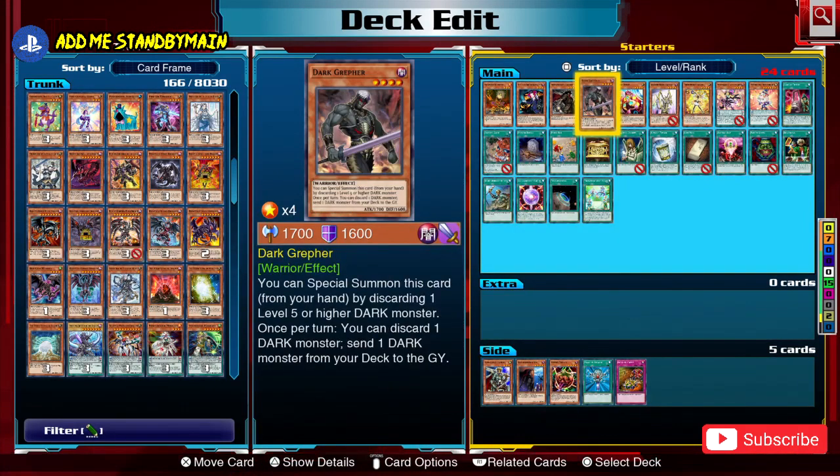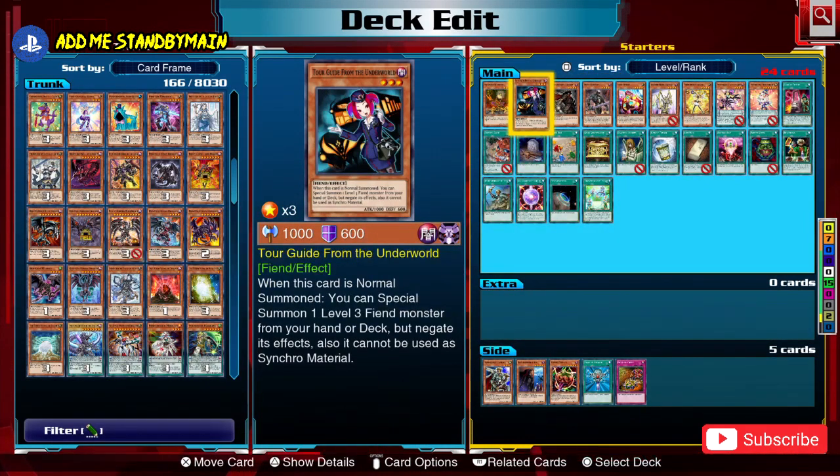Before we move off starters, I want to quickly talk about normal summons. Ideally when building your deck, you don't want more than 5 dedicated normal summons. No matter how many cards or starters you have, you still only get access to 1 normal summon per turn due to game mechanics. If you draw too many normal summons, you can only use one — the others will just sit there as bricks unless they can perform some other role.